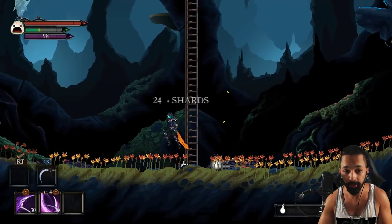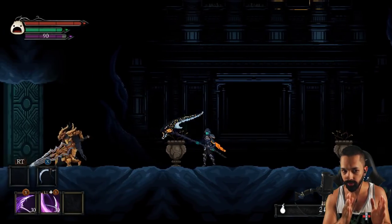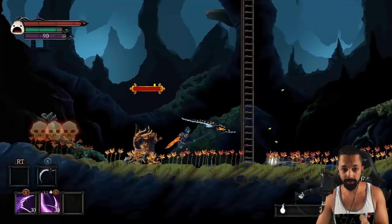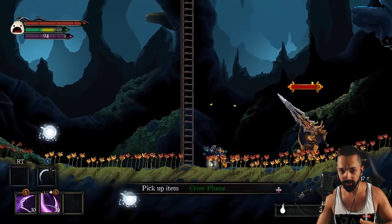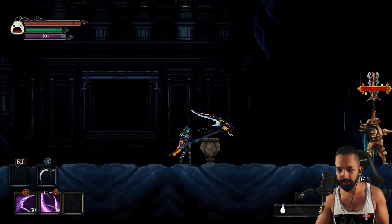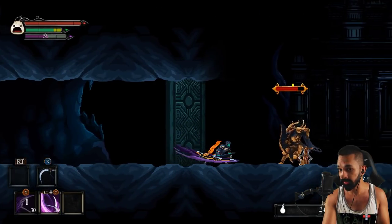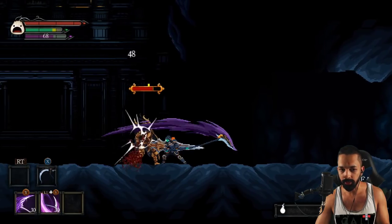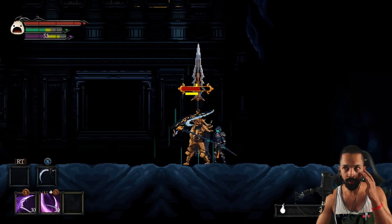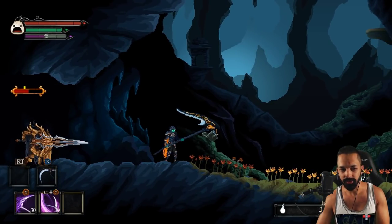I'm clearing nearby enemies because I don't want them to interfere. I'm going to keep about half a screen's length of distance between me and the Dragon Knight — not too far, not too close. You'll notice I only hit him once; that's all it's safe to punish. You can't hit him twice, otherwise you won't have enough stamina and you'll be open. The only time you want to block him is when he does his dash attack with the lightning, because it's not really reliable to consistently dodge through that.